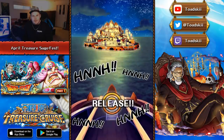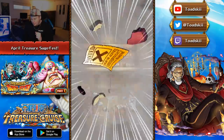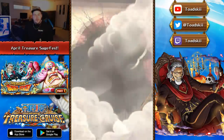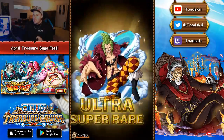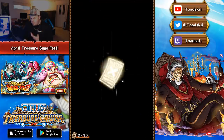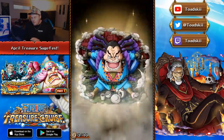First multi-pull for the Treasure Map Sugo Fest. No Sugo Fest exclusives visible so far. We might get a Secret Red, which I actually haven't had in a while - that would be really cool. But the main targets for me are just the Rare Recruits: Rayleigh, Perona, and Gekko Moria.